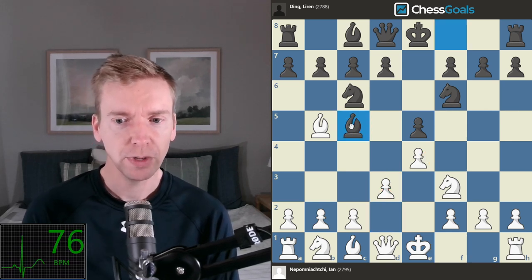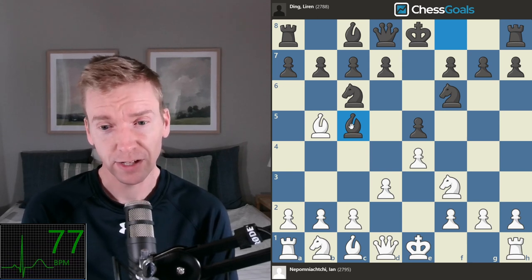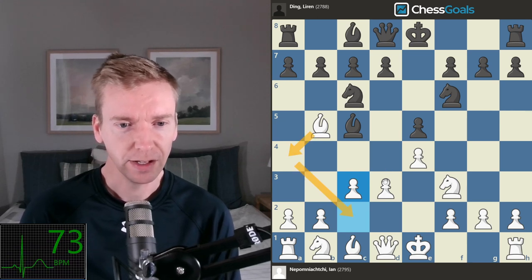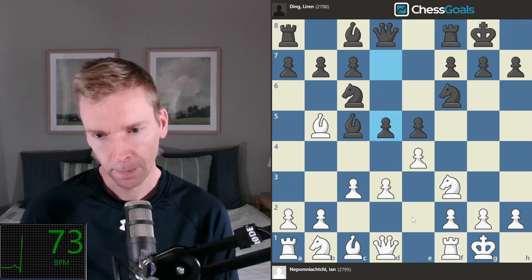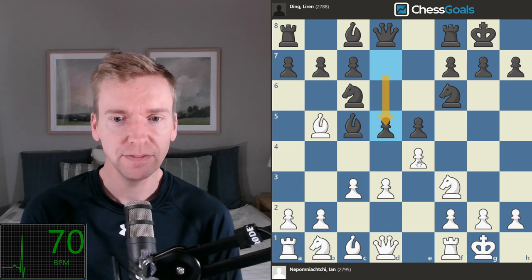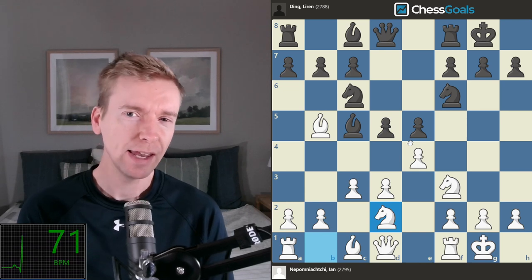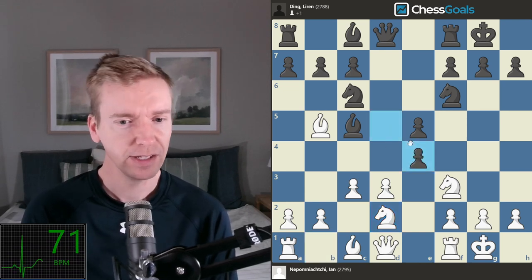Around this point you see white scoring 57-58% in the master database. C3, creating a home for this light-squared bishop, also maybe preparing d4 or b4. These moves are pretty standard. Then we see d5 — this is an active move by Ding, and what he's doing is grabbing space in the center. These positions do tend to give white just a real slight, solid advantage.